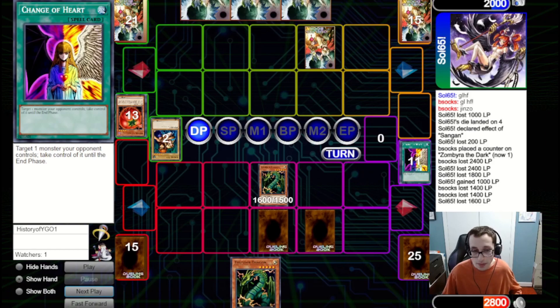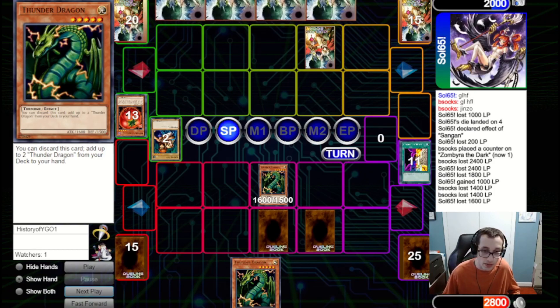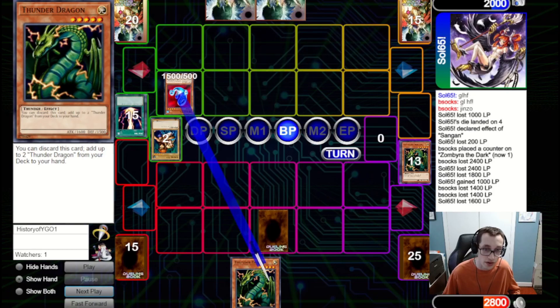We made this play instead of just attacking the Tomato because we want to take advantage of the Thunder Dragons right away rather than letting them rot in hand — and if they have Trap Hole, wasting it on a Thunder Dragon is better than wasting it on a better card later. They summon Revival Jam and go for Raigeki, but we've got the Imperial Order. Unfortunately they've got Mystical Space Typhoon, which will destroy our Thunder Dragon. They attack for 1500 and pass back to us.